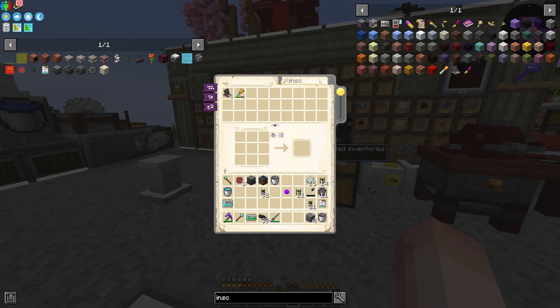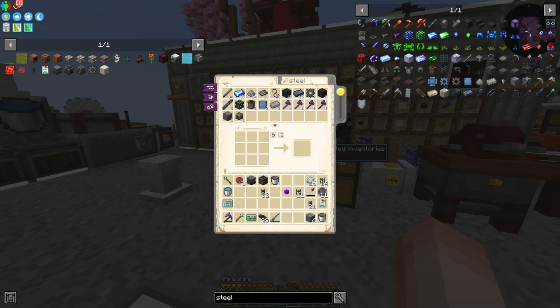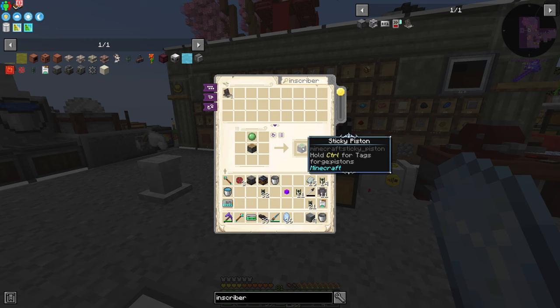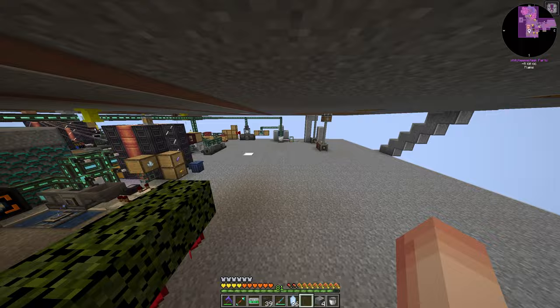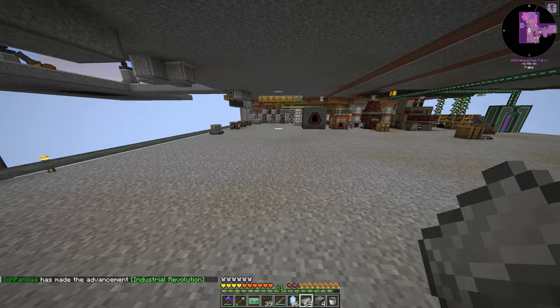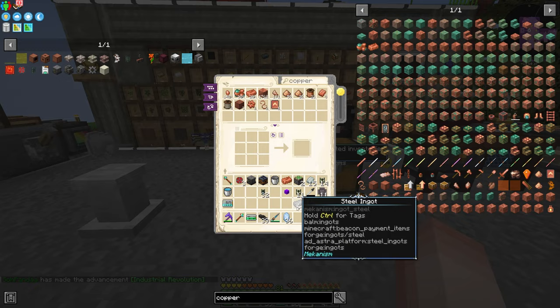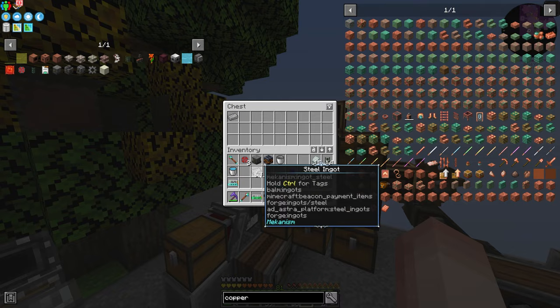There's just one other thing that I want to do before we finish up this episode, and that's make an inscriber. This is going to need some steel from us — we have that downstairs actually. We'll grab some Certus Quartz. What else do we need for an inscriber? Two sticky pistons and a copper and then just the steel. We're doing this so that way we can craft up some of the laser nodes from LaserIO, which will not only be handy but will also be integral to some of the things we're doing.